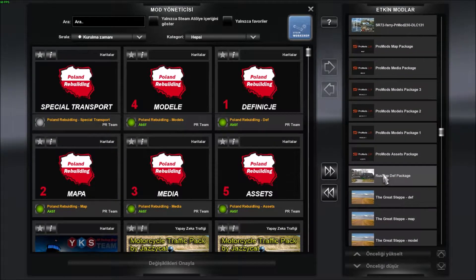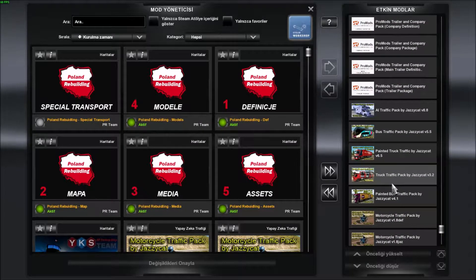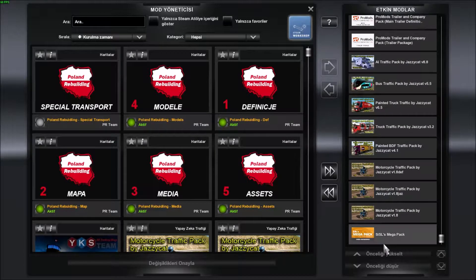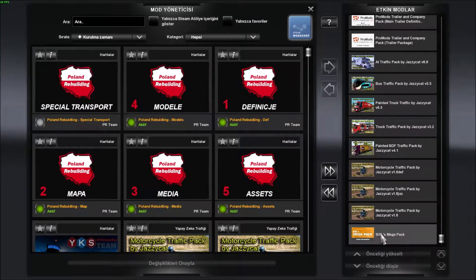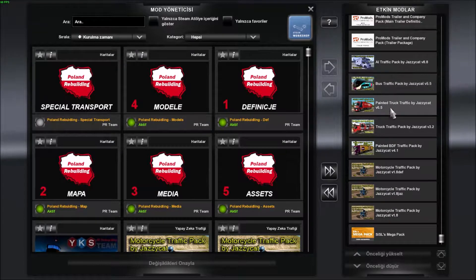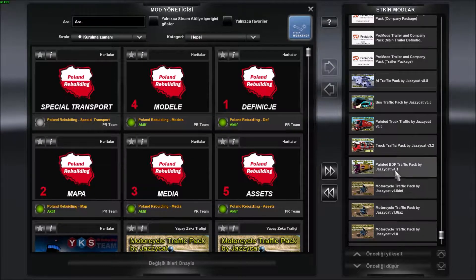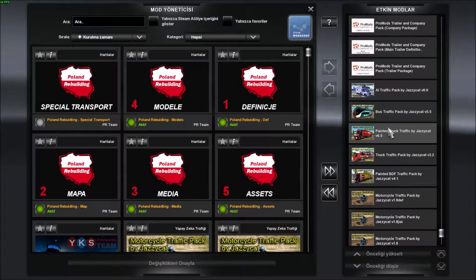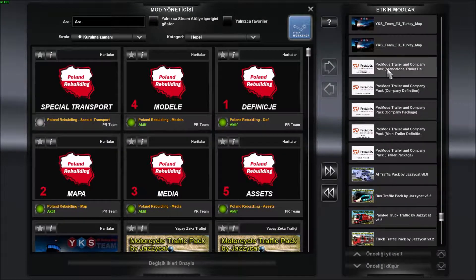Gördüğünüz gibi mod yönetişinde kabin içi aksesuarları paketini kullanıyorum. Biliyorsunuz videolarımdan izleyen arkadaşlar bilir; trafik paketleri var, otobüs, araç ne bileyim. Jsket'in araç trafik paketleri arkadaşlar, Promotion şu paket.